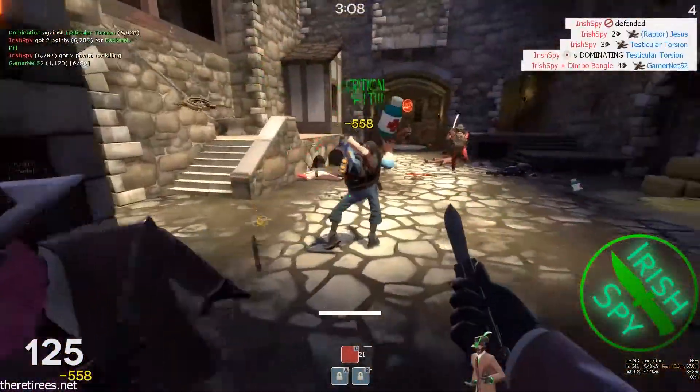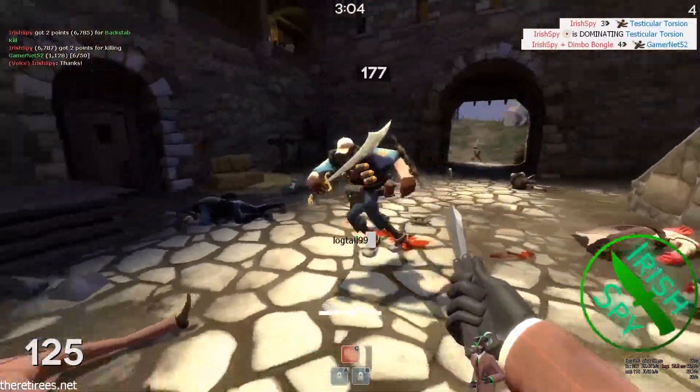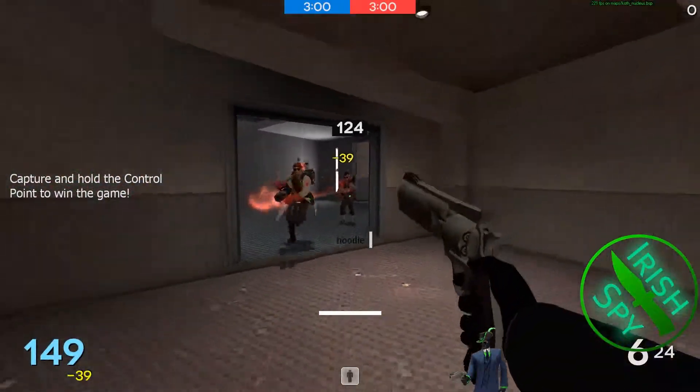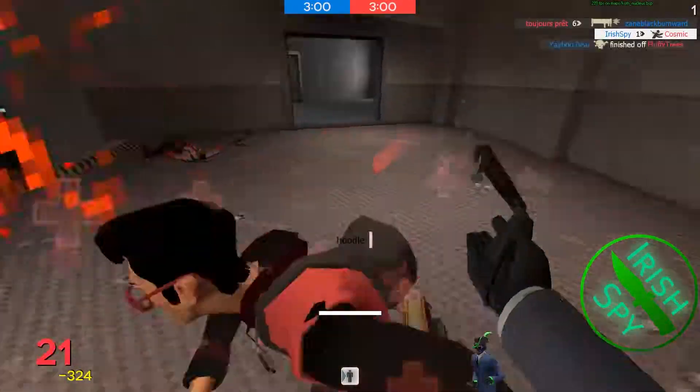I think I get another really easy Matador on him — not even a Matador, I just strafed around him. And then another easy Matador. So this is a pub, and this is not Medieval mode, and I'm being very aggressive. I end up picking up a stab on both the Scout and the Medic.